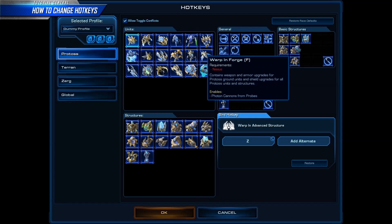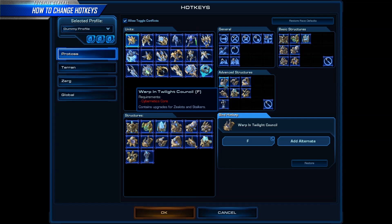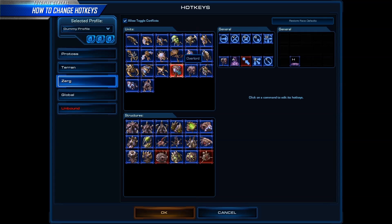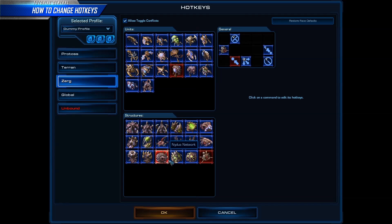However, you can have the same key bound to Forge as well as Twilight Council because they are on different command cards. Understanding this is key to creating the most efficient layout possible. Certain abilities are automatically bound to the same key. For example, changing load on a Warp Prism will change load on the Medivac, Bunker, Overlord, Nydus Network, and Nydus Worm as well.